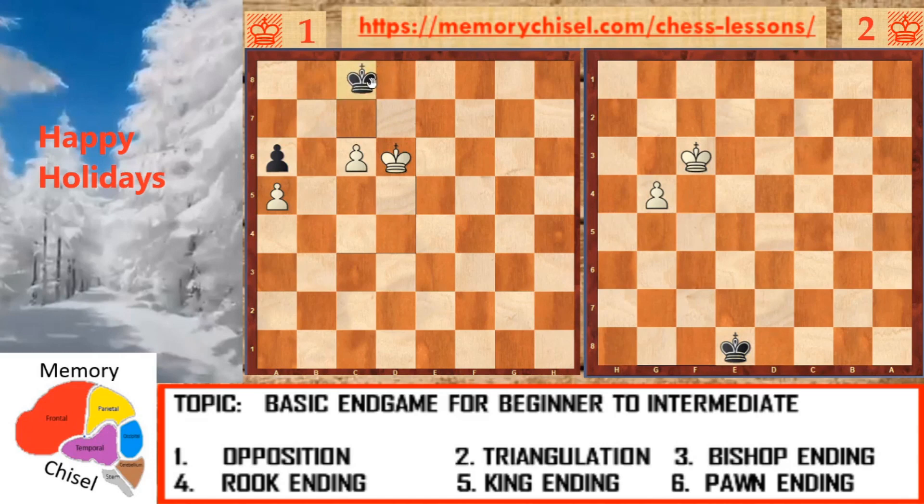If black plays king e8, then the pawn promotes. Going back: king c8 leads to the same scenario as shown before. I hope you learned something about this opposition and triangulation strategy, because it is very important — it always happens in king and pawn endgames. I want you to practice this: get your chessboard and study it. King and pawn endings are so important. Now we go to our next diagram.